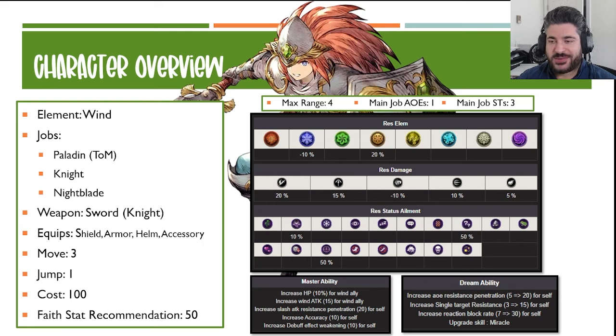You might dabble going a little higher on faith depending on how you want his limit break to land — there's a stun percentage chance on there — and being a tanky oriented character, maybe you're pairing him with a support where higher faith gives him more healing. But because we're entering a very magic-oriented selection of characters, probably not recommended to go higher than 50 faith. His max range is four squares, so definitely a shorter range unit. He's got one AOE and three single target abilities. Resistance-wise, only minus 10 to strike, so be on the lookout for that, and there's a 5% weakness to magic that could chunk him for a fair amount of damage.